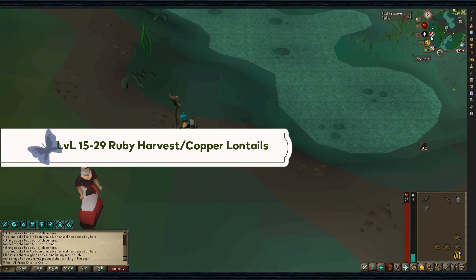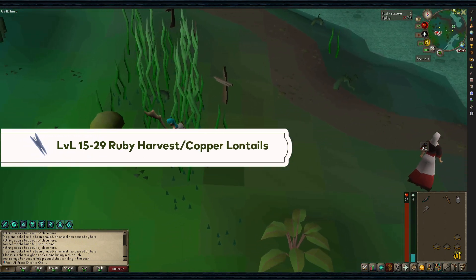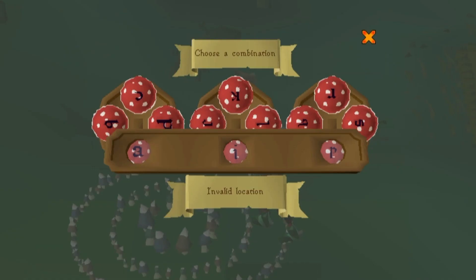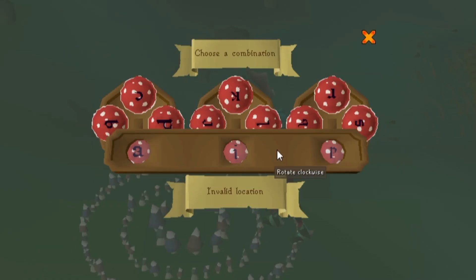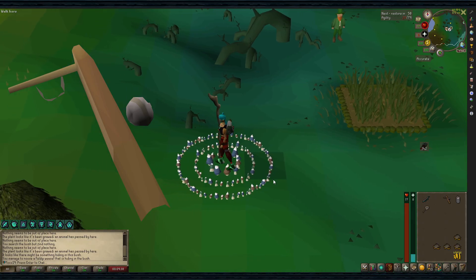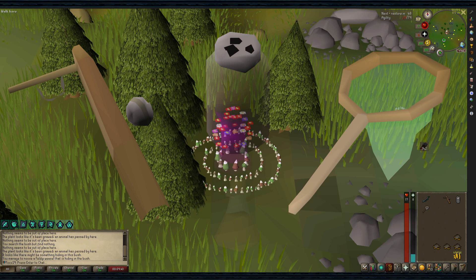Levels 15-29: Ruby Harvest and Copper Longtails. These can be found in the Piscatoris Hunter area. You can get there using the fairy ring AKQ or a Piscatoris teleport. You should bring two bird snares, a butterfly net, some butterfly jars, and a stamina potion.